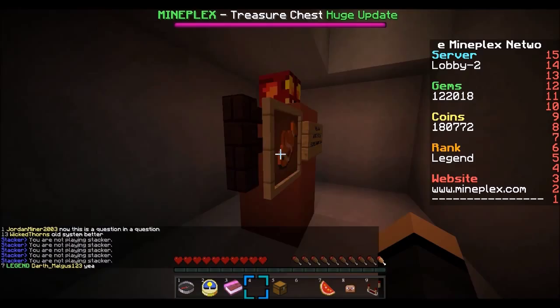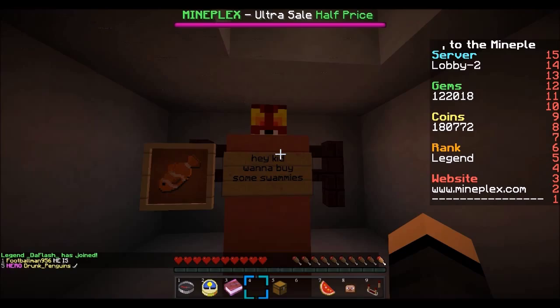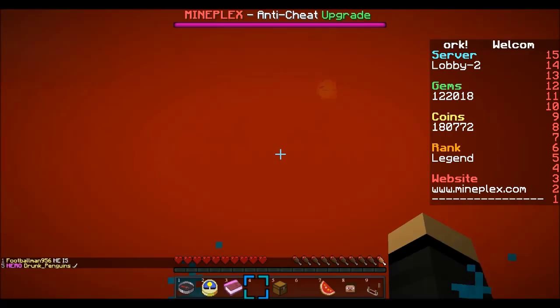So yeah, it says 'Hey kid, want to buy some swammies?' and then on the back if you look at him it says 'And no, I'm not a bloody dino — roar.' So that's just a little cool map easter egg that some of you guys may not know about.